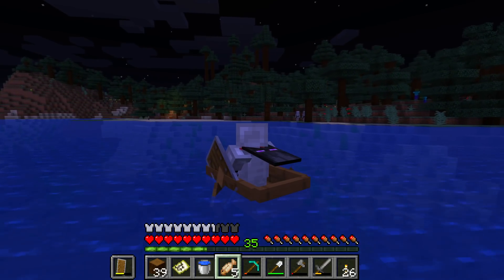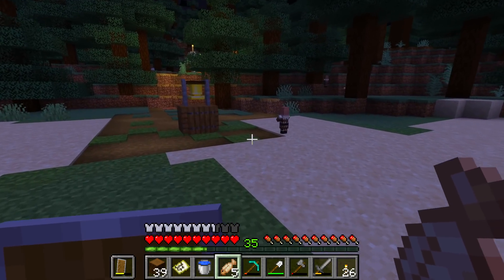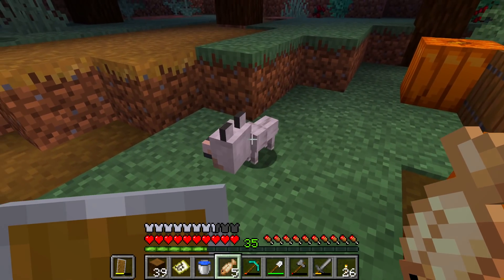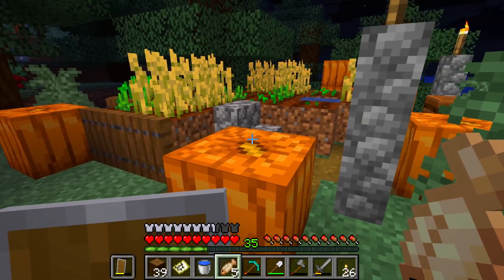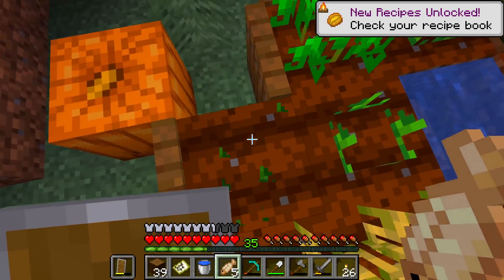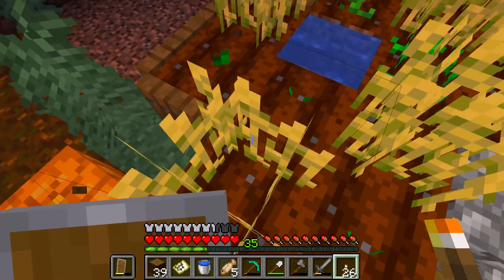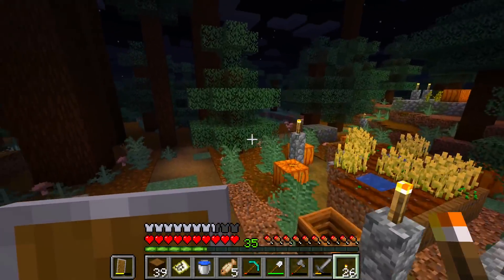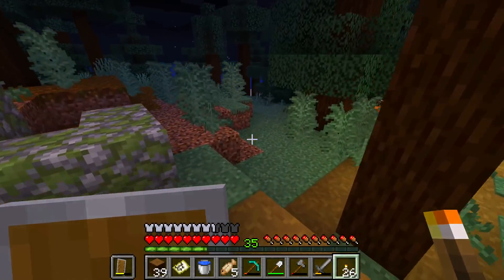We may have a village over here that neighbors directly onto a mega taiga biome — very interesting. Little baby villager, what are you doing out at night? They've got plenty of potatoes, but what kind of village is this? There are absolutely zero houses — it's literally just farms and babies. Not only can I not get to sleep, but the little baby villagers can't get to sleep either. Why would Minecraft generate something like this?